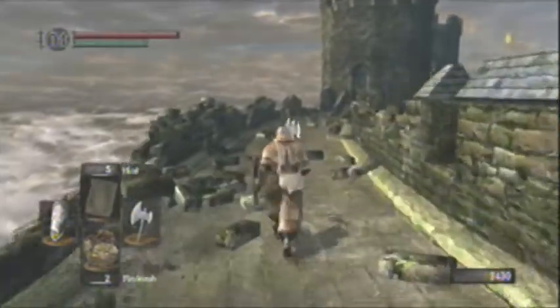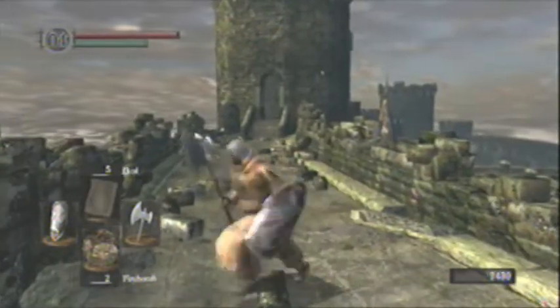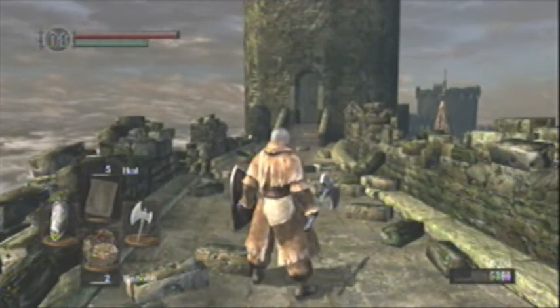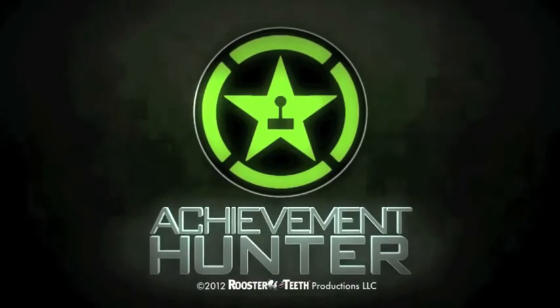Then walk across the battlements. Humanity and a homeward bone for beating him. Spin in circles because you're so happy. Alright, so that's how you beat the Taurus Demon. And that's Toar from the Achievement Hunter community — when achievements need unlocking, we come a-knockin'. See ya.